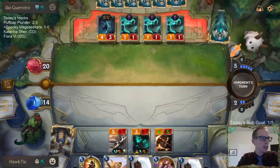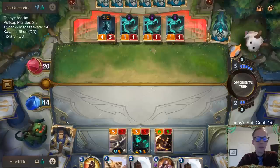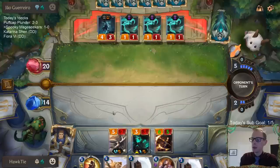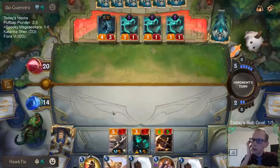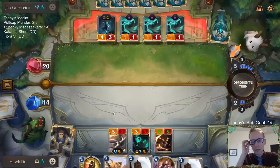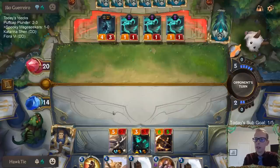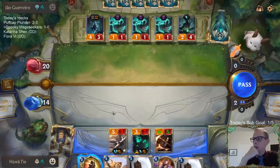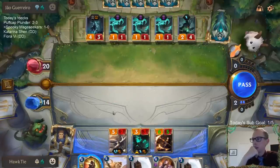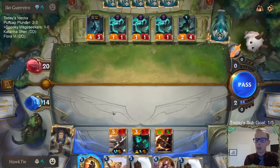Bilgewater is really good — definitely towards the top. It has deep, the card steal stuff, very versatile. Shadow Isles — I honestly think for the first couple months of open beta, Shadow Isles was the best region. And now Shadow Isles is right there with Noxus — I think those are the two worst.